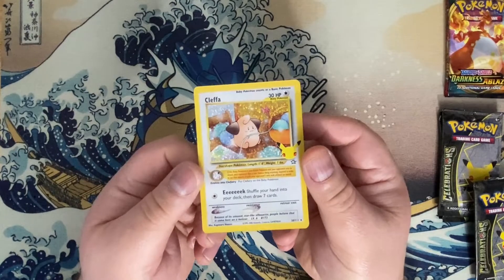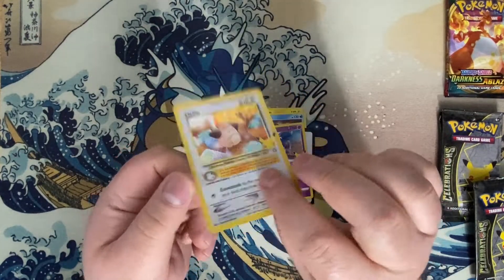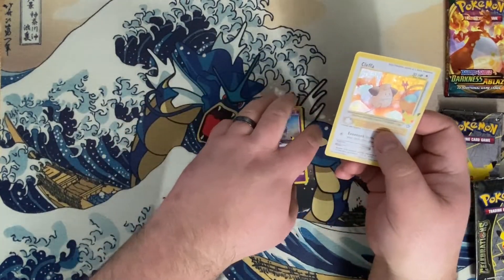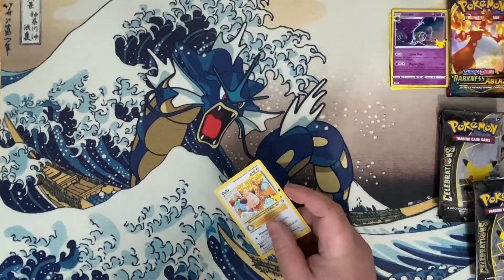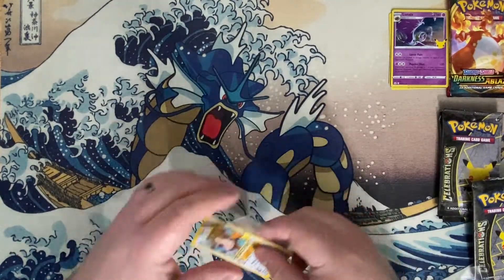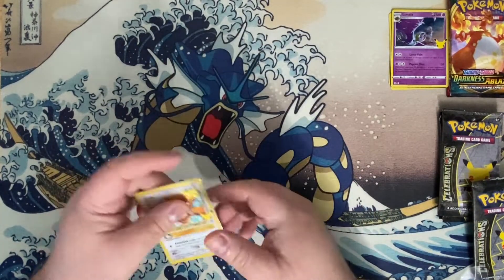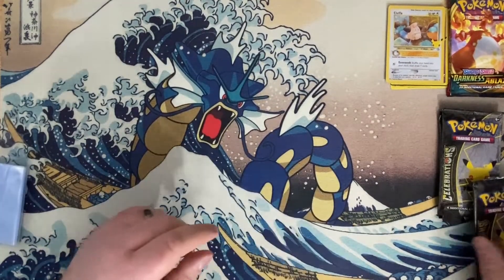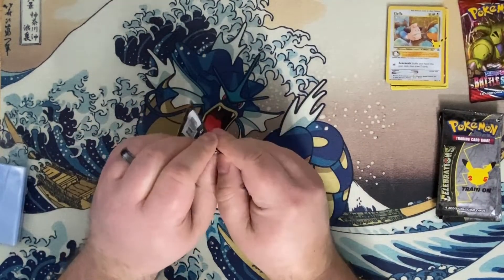Neo Genesis was the first set to introduce Gold and Silver era Pokémon. It released in Japan in February of 2000 and in the U.S. in December of 2000. A lot of people were hoping that the Lugia from Neo Genesis would get reprinted, but I'm actually kind of glad they chose a baby Pokémon, because Gold and Silver was the first generation to introduce breeding, day and night mechanics, and evolution mechanics based on how often you use that Pokémon and its relationship with you. So picking a Pokémon that represented these newer mechanics that make Pokémon what it is today — I think that was an excellent choice.